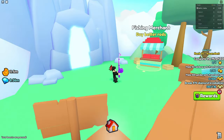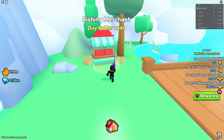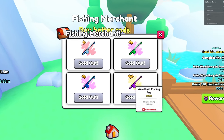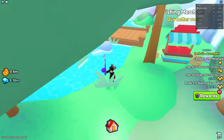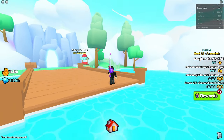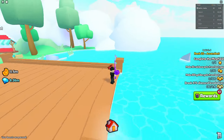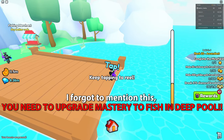Here we are in the advanced fishing minigame. I definitely recommend getting the diamond fishing rod since it's the best in the entire game, but if it's too expensive just grind up to the amethyst fishing rod, which you'll collect naturally by fishing for a while. This advanced minigame actually has a deep pool — look how deep that is, you can't even see the end of the map.